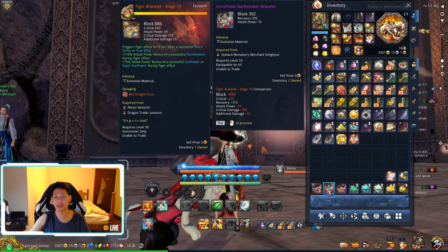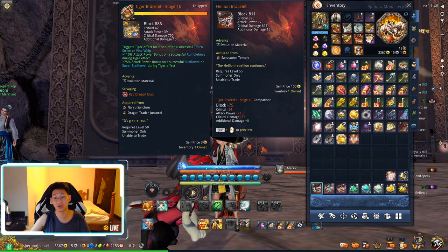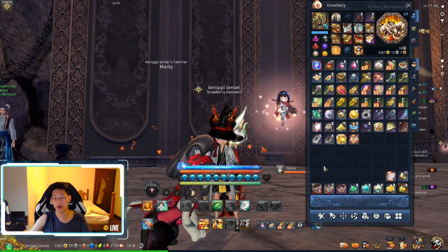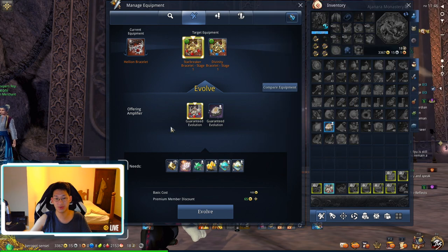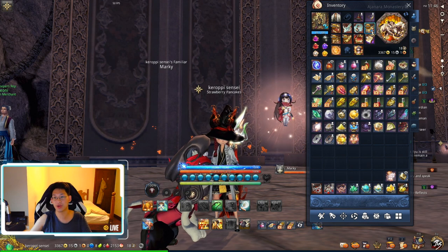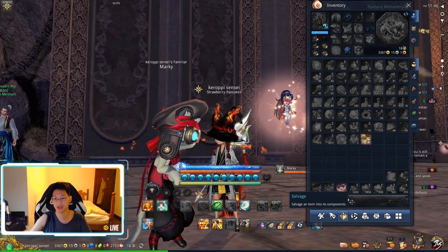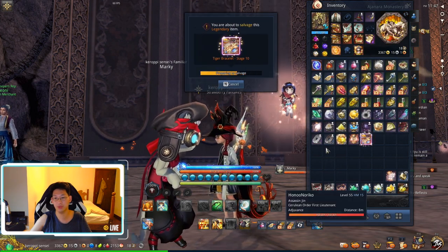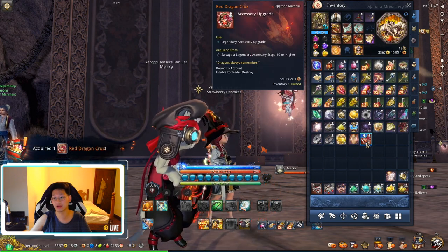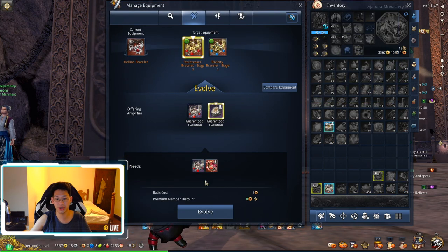Now that we have our unrefined Star Breaker bracelet as well as our Hellion bracelet from Sandstorm Temple, we are going to make our new bracelet. You can use the guaranteed evolution as long as you have a crux, so I'll be salvaging my Tiger bracelet to get the crux — click on salvage, click on that — and voila, now you have the Red Dragon Crux.